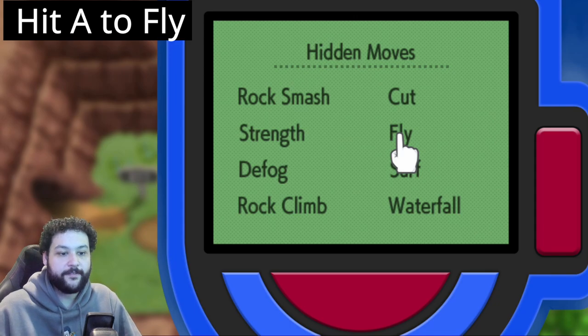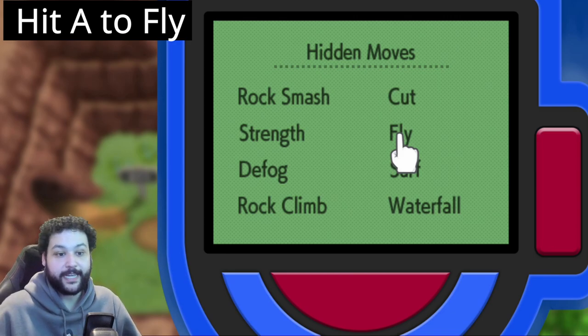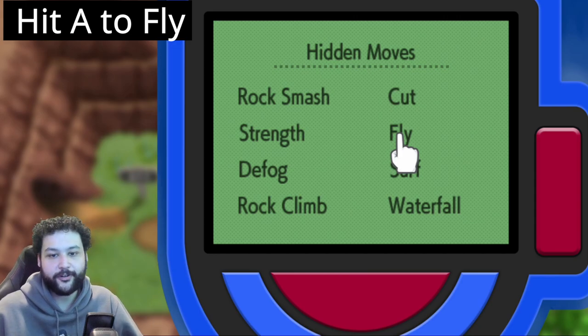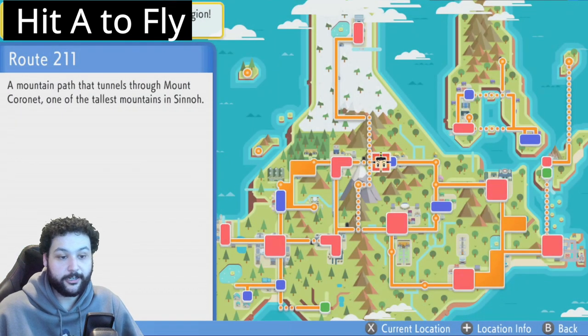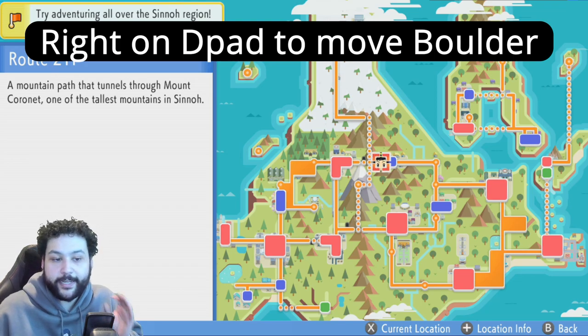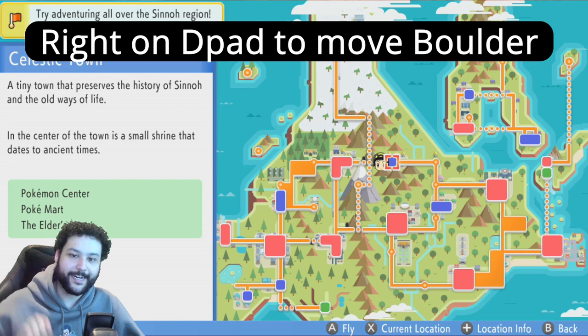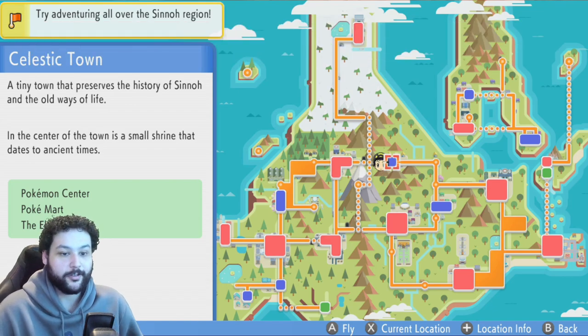We've now interrupted the pushing block animation and canceled it. If you did this correctly, with your hand over Fly, just hit A — a simple press of A, no speed needed. If done correctly, hit Right on the d-pad to push the block once. If you don't hear the strength noise in the background, you did it incorrectly and need to restart — that's not a big deal, just keep trying. When you hear the block move, you're ready to proceed.